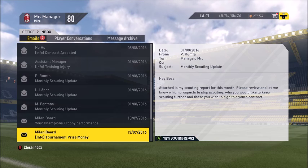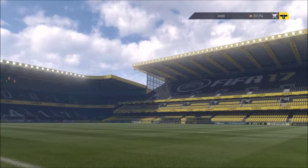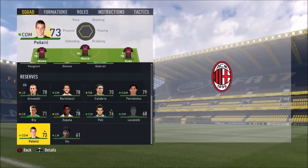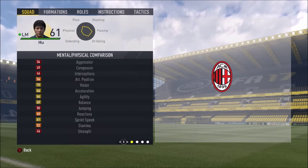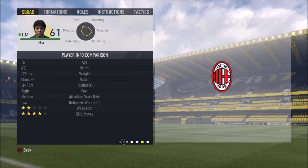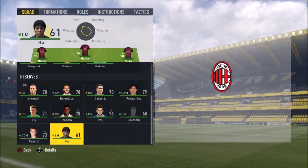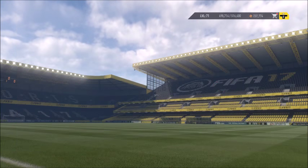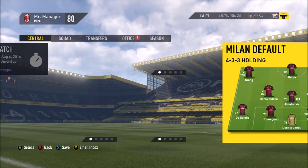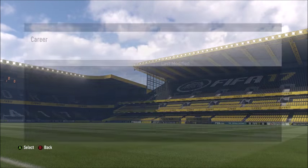He accepts the contract! Now we can see his skill moves — this could be like five-star stuff. Four-star skills — that is insane! Now what you want to do with this guy is basically throw him into training. This guy's good, so I got a good player. I might as well just save now and wait till the next month.